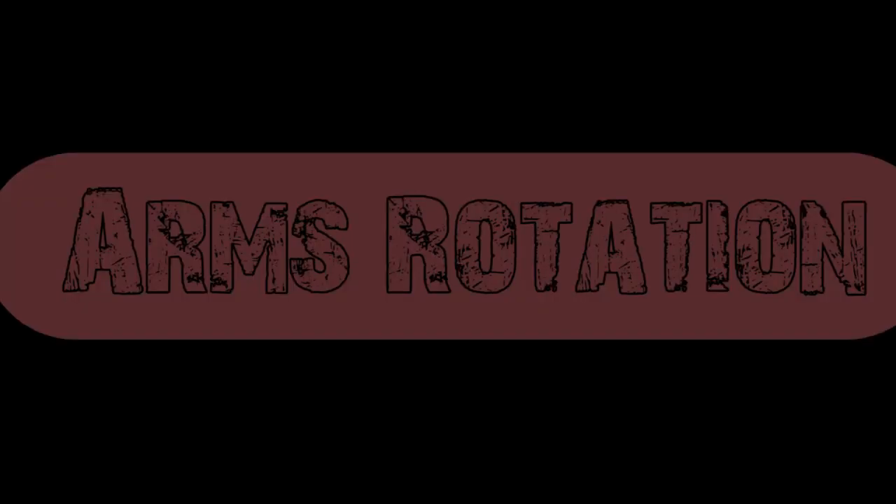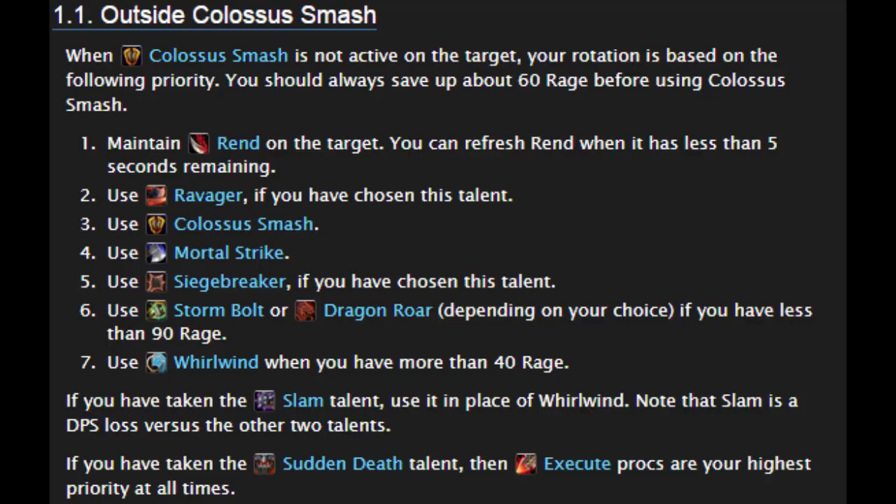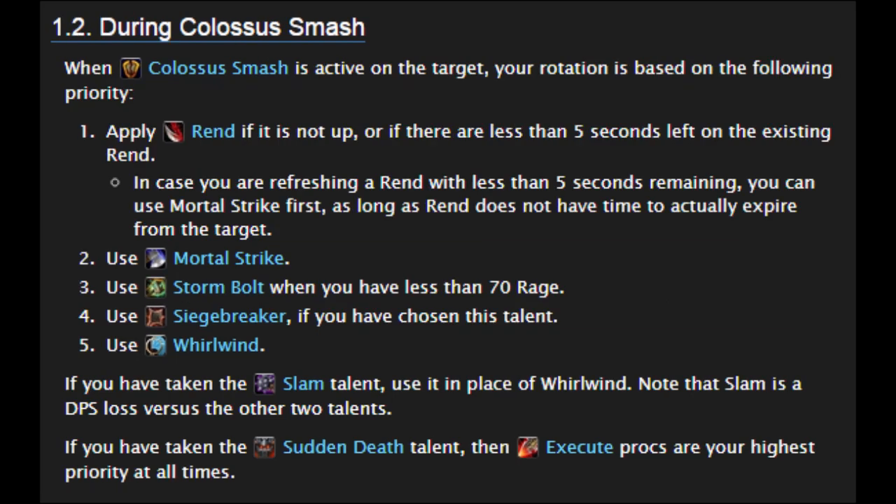Now I'm going to go over the Fury Warrior rotation. Your number one priority is to always use Execute procs, and to keep Colossal Smash on cooldown, and maintain Rend on the target. You can refresh Rend if it has less than 5 seconds remaining. Always remember to keep Ravager on cooldown. Then use Mortal Strike, Storm Bolt, and use Whirlwind as your filler.